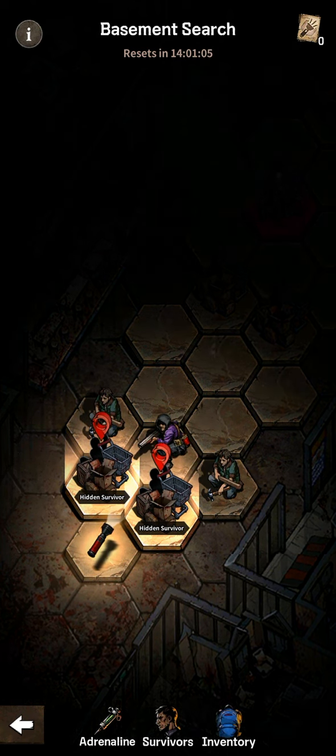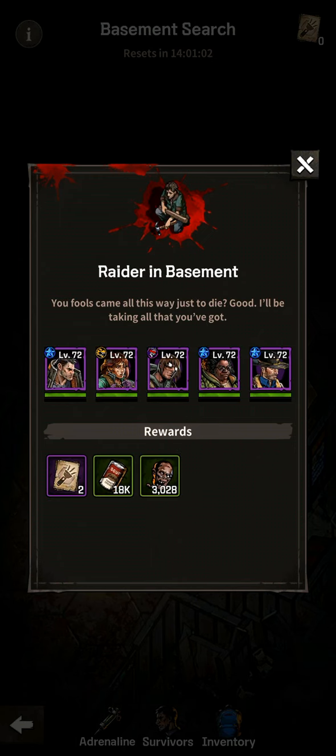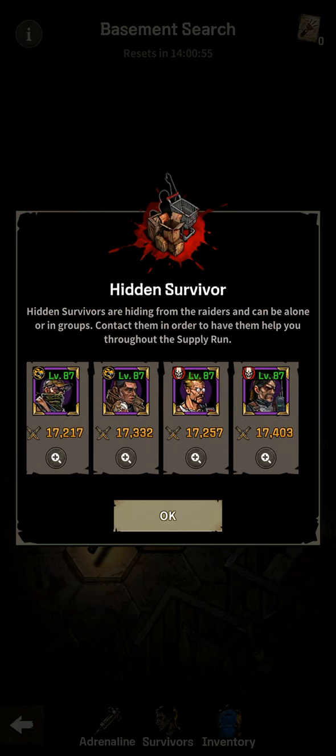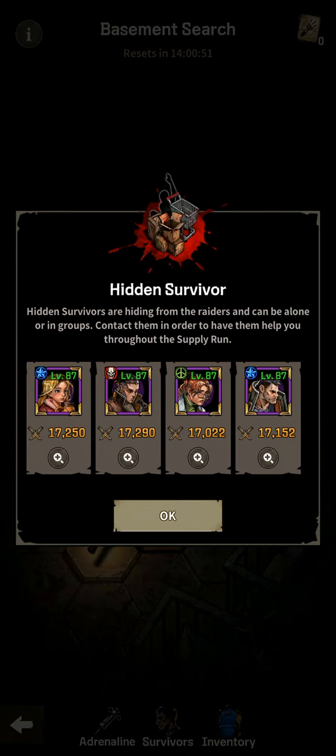First up we have two options: Hidden Survivor and Raider in the Basement, and Elite Raider in the Basement. They're actually almost the same — let's check what's inside.